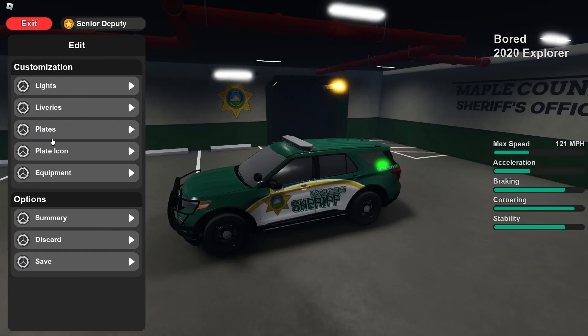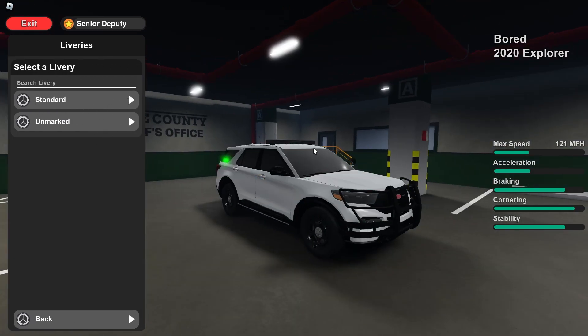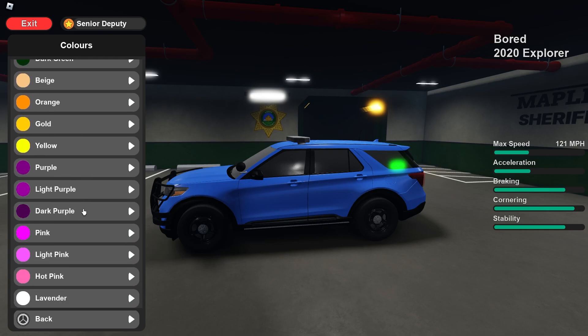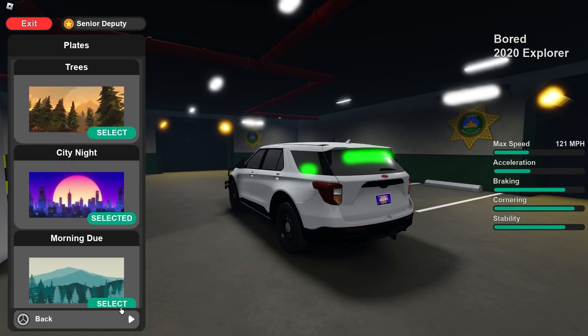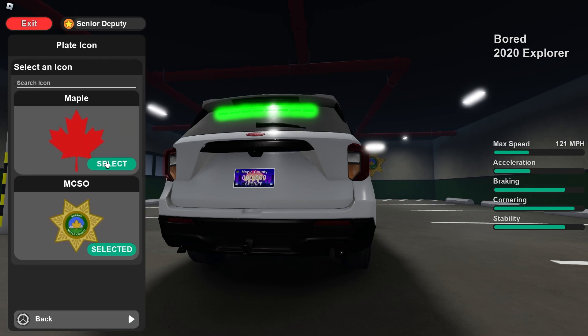Now we'll get into liveries — there's a standard one which is what I have, and then the unmarked option where you can change the colors. There are a lot of colors to choose from, which is pretty cool. We also have plates, where you can select your own — this was available before the update too.